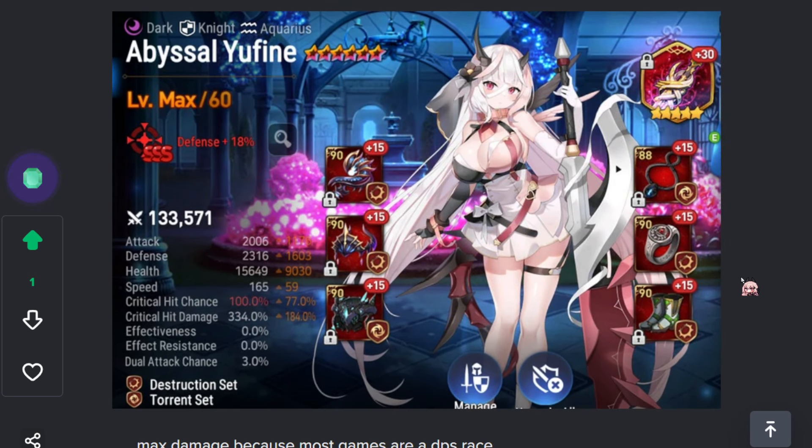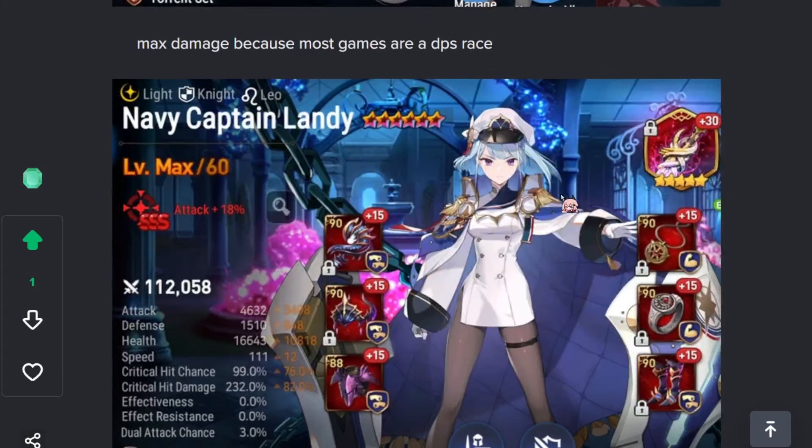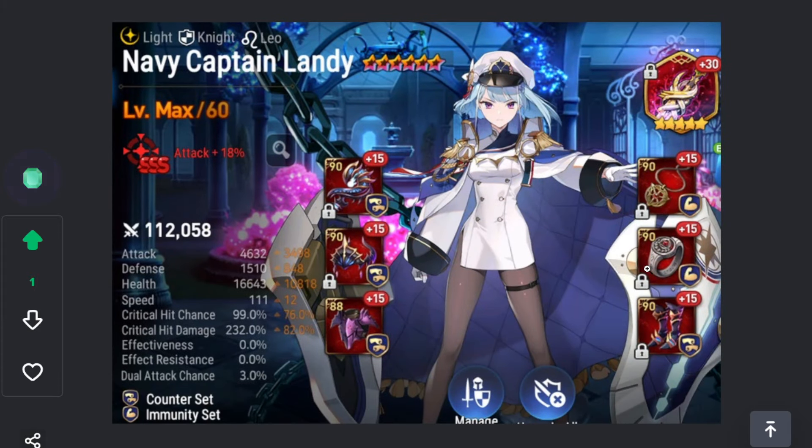Here are my DPS units. Yufin — I strayed away from the lifesteal build; I've never been on lifesteal this season. I think Destro is the best build currently because you just do so much damage on destruction set. Laya has made almost every game a DPS race, so if you do more damage you win basically. Destro is noticeably more damage — like 30% more damage than your typical lifesteal build.